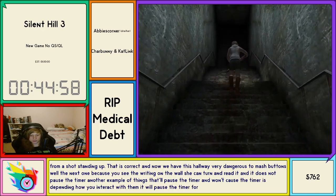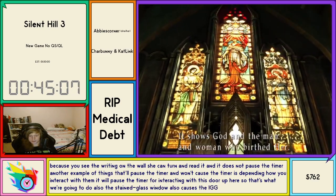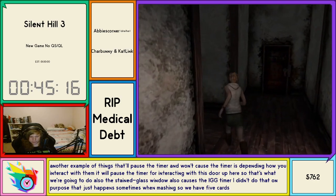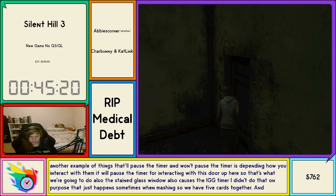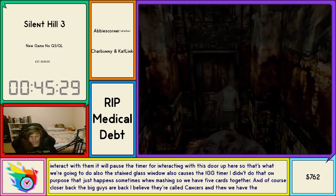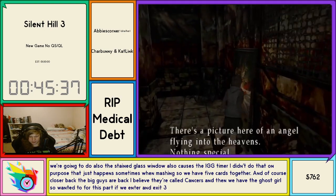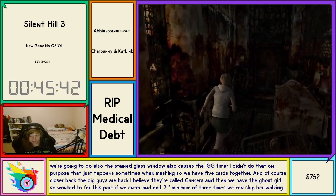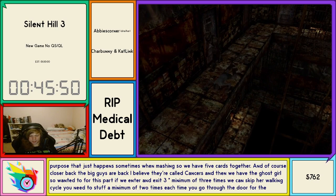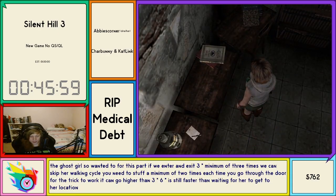Now we have this hallway — very dangerous to mash buttons. In the next one, the camera will spin, and she can turn and read the writing on the wall, which does not pause the timer. Another example of things that will and won't pause the IGT timer depending how you interact with them. It will pause the timer for interacting with this door up here. The stained glass window also pauses the IGT timer — I didn't do that on purpose, it sometimes happens when mashing. We have five cards together. Closers are back — the big guys, I believe they're called Cancers. We have the ghost girl.